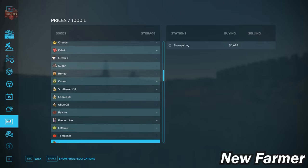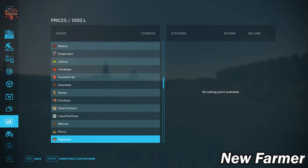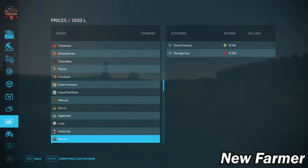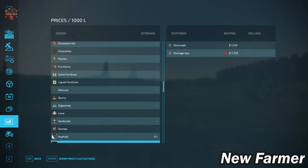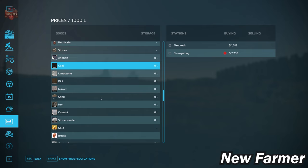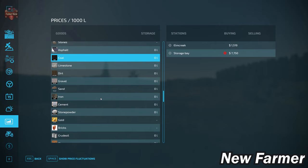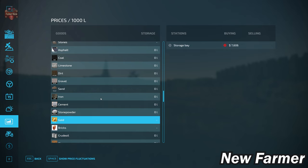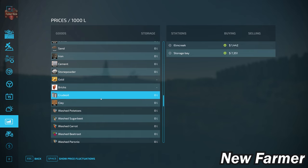All base game productions can be sold at the storage bay. There's no direct buyer or seller for lime, but the built-in map production can buy it. We also have a stone sell point at the stone factory or storage bay. Additionally, this map has extra fill types and productions: asphalt, coal, limestone, dirt, gravel, sand, iron, cement, stone powder, gold, bricks, crude oil, and clay.